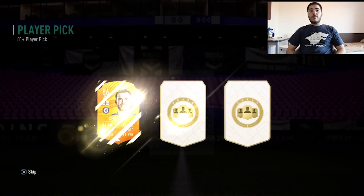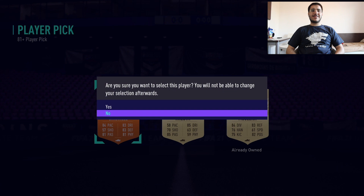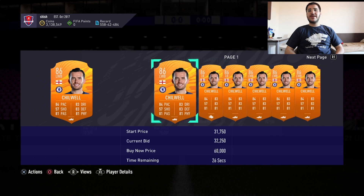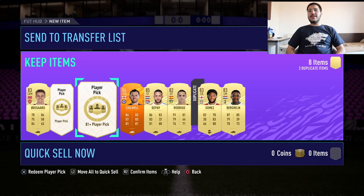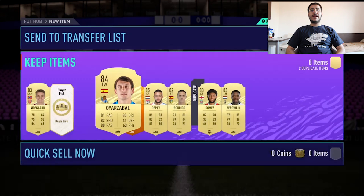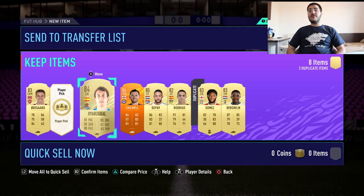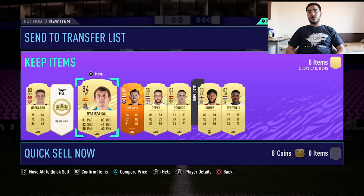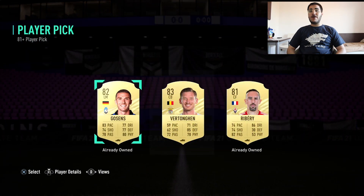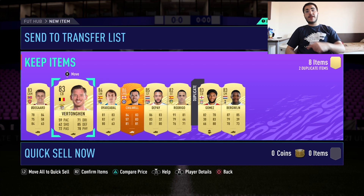Our first Man of the Match! That's great - an 86 rated player, I'll take that every single day. That's 32k! We are gaining money. An 84 as well - GGs! 84s are 10k boys, so if you get 84 and above every single time, you are golden. The last one - no FUTbirthday, but we got some great things.